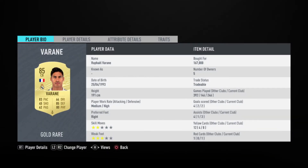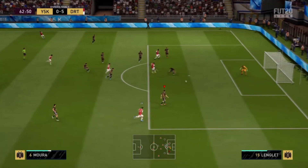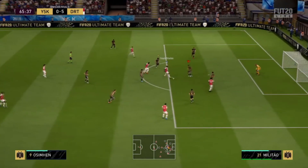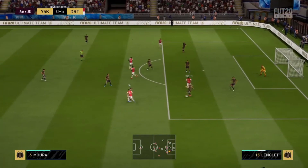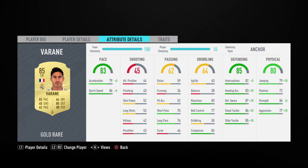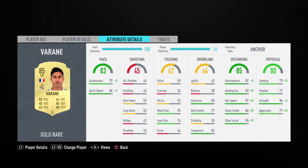Moving on to the most overpowered defender and center back on FIFA 20 — a lot of you know who it is — yes, it's the Frenchman Raphael Varane. Don't think of him as an 85-rated card; in game he feels like a 96-rated prime icon with 99 pace, 97 defending, and 94 physical. If you've ever played against him you know what I'm talking about. It was so hard to choose between Ferland Mendy and Varane — let me know in the comments if I made the right decision. He has 83 pace, 85 defending, 86 standing tackle, 85 sliding tackle, 86 strength, and high defending work rate. You can get him for 80k.